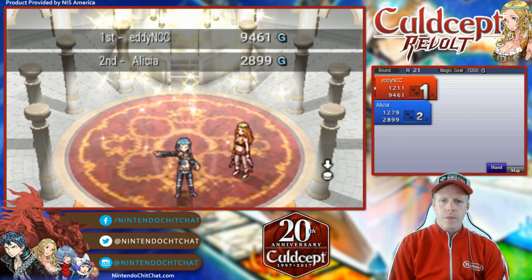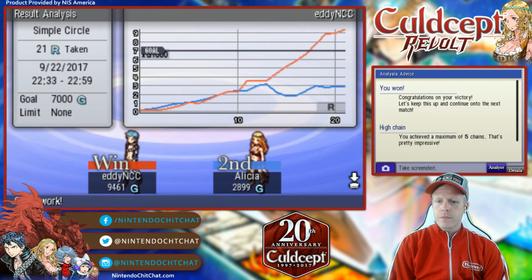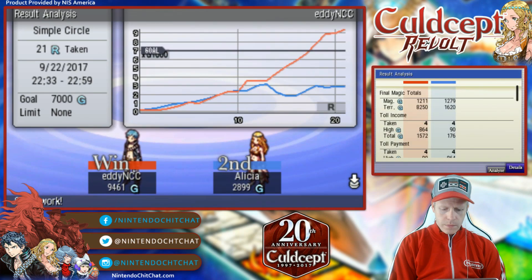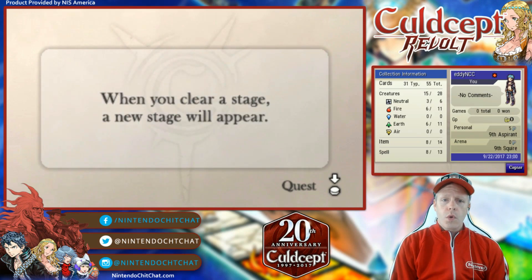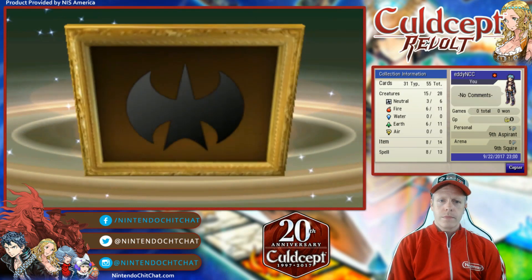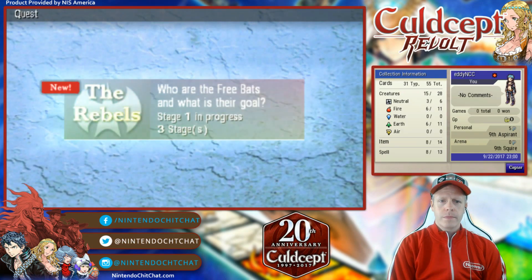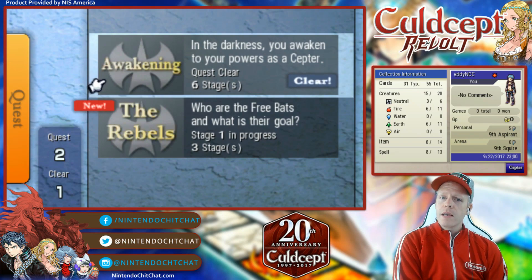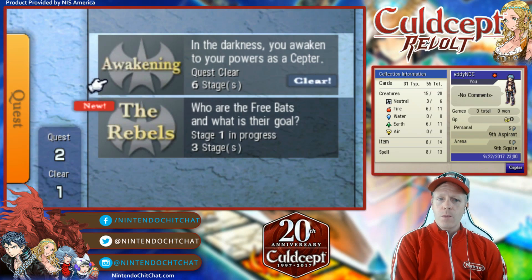And there we go — beating up on Alicia there. It was pretty even there for about halfway through, and then it really just took over in that match. Took a screenshot — pretty cool. So quest is a game mode that involves the storyline; when you clear a stage, a new stage will appear. The Rebels — new quest unlocked. Who are the free bats and what is their goal? So we finished the awakening — you awakened your powers as a scepter, six stages, the quest is clear. And soon we'll be doing the Rebels in our next video.